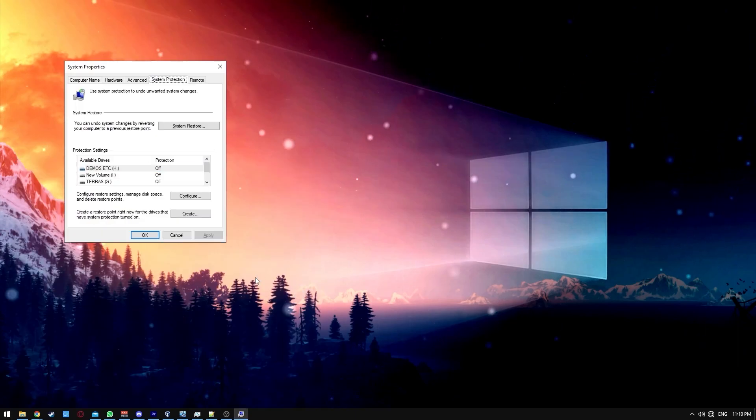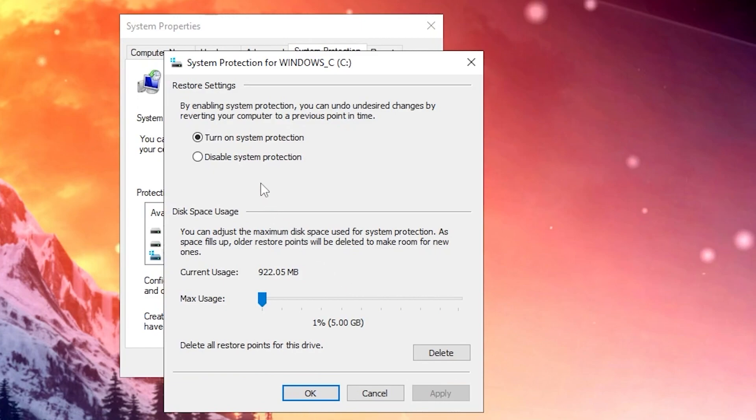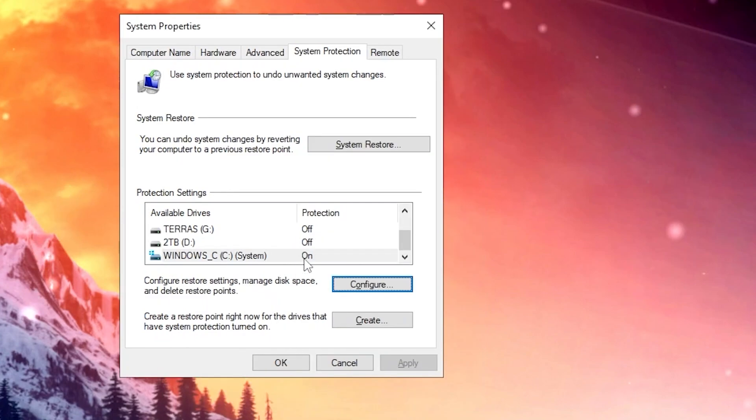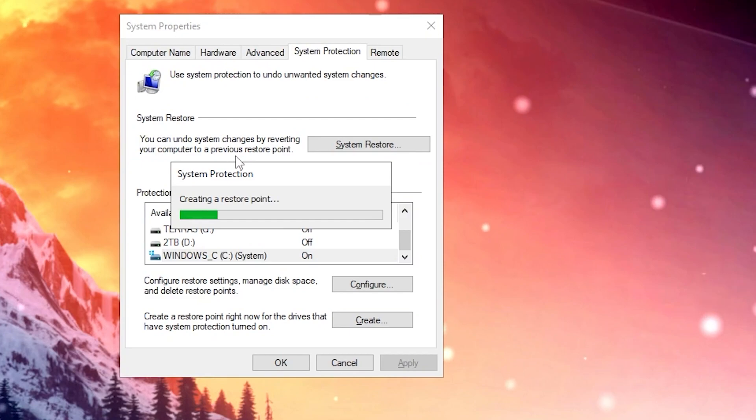Click on the search bar, type restore point, and use C drive. Click on configure, turn on system protection, set this to approximately 10 gigabytes, press apply, ok, and then click on create. Set a name for this, press apply, and wait patiently. When it's done, press close and restart your computer.